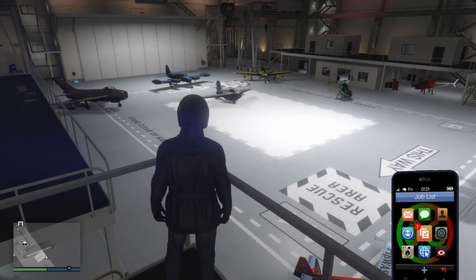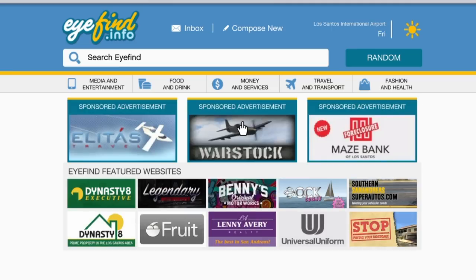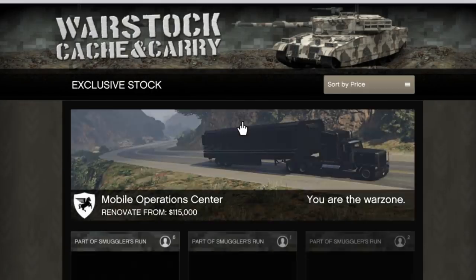So let's go right into Warstock Cache and Carry from the internet on your phone and check it out. That's where you're gonna find the plane.